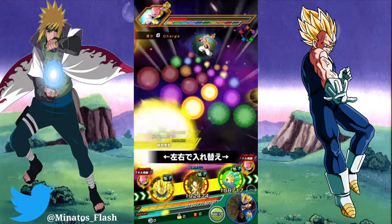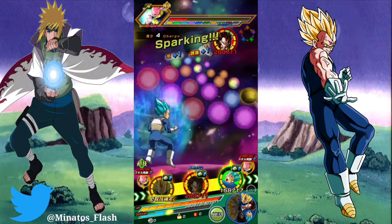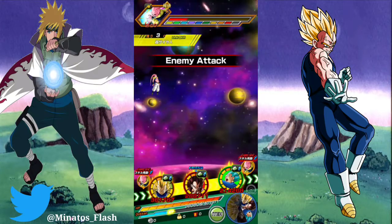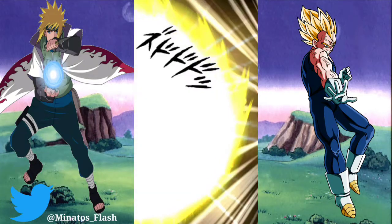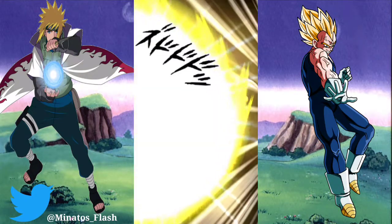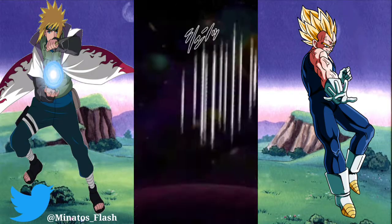I think the other Vegeta changes AGL orbs. I think I won't transform next turn. Because of that, I'm gonna do a lot of damage this turn. Getting additional orbs — there was a chance, but now that chance is gone, 100%.